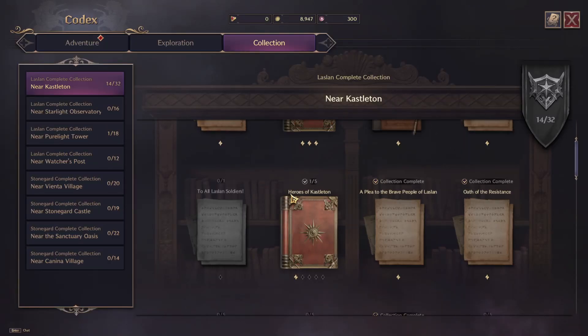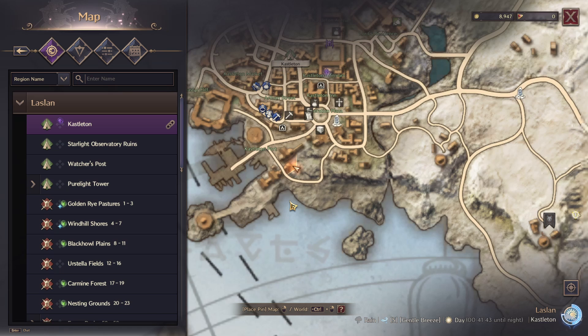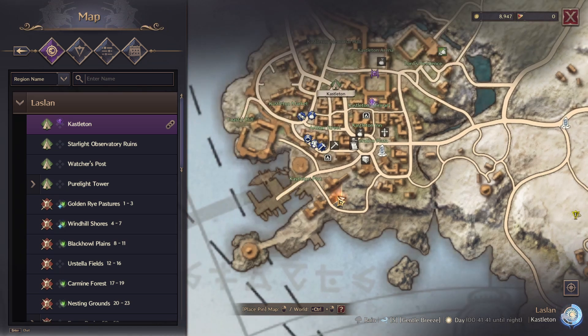Hello, I'm going to show you how to get the Heroes of Castleton, and this is going to be for all five pages of this codex collection. We're starting off with page one, and I am here near Castleton Port.